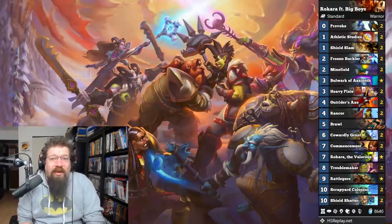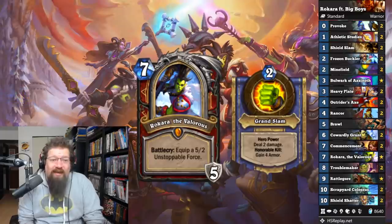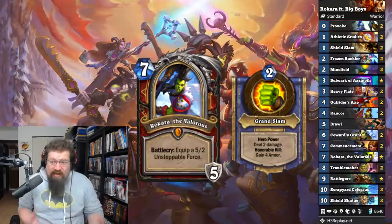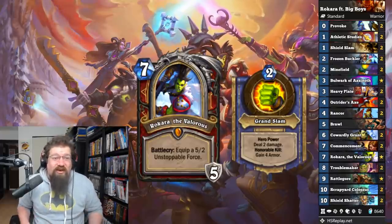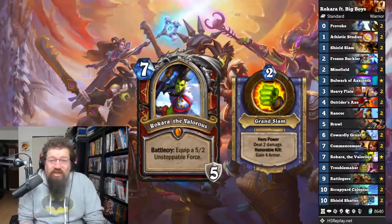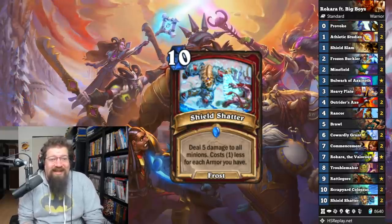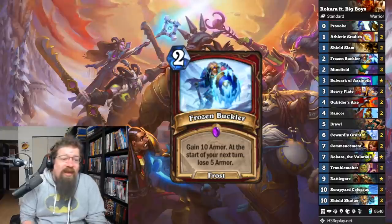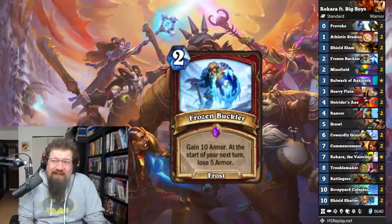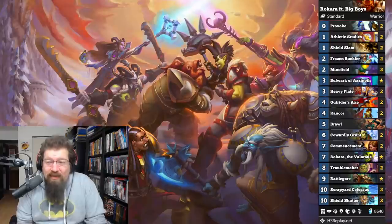Lastly, we have the Warrior deck of choice: Rokara's Big Warrior deck. Rokara, the new hero card, gives you weapon reach with your hero power, as well as a card if you get an Honorable Kill. We have some new additions like Shield Shatter — just incredible board clear — and Frozen Buckler as well. Not a ton of new stuff in here overall; Warrior got a lot of weird taunt stuff I don't see working out, but I think Big Warrior has got a good shot and Rokara fits in very well there.